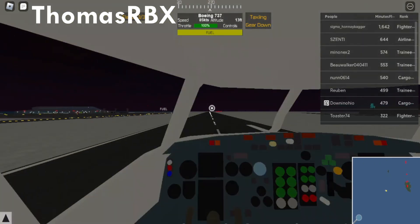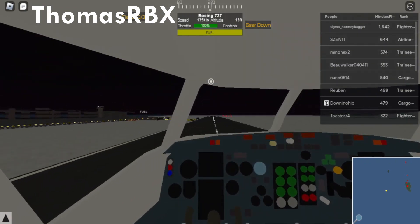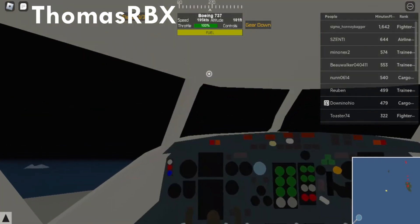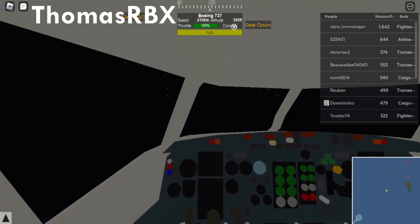Once the throttle is on and the brakes go away, you are able to lift the plane into the air. Now we are moving up, and once we reach a certain altitude we are going to retract the landing gear by pressing G.